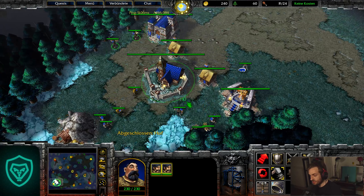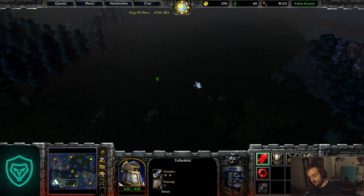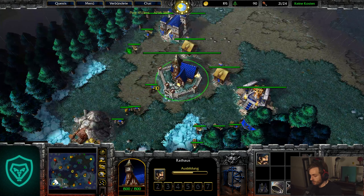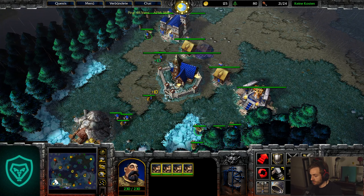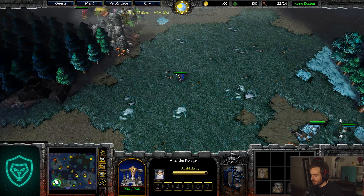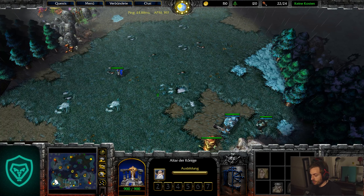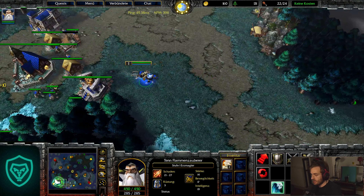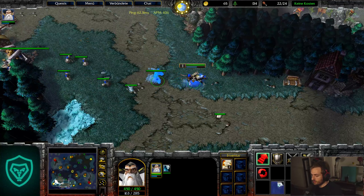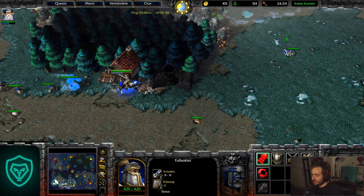We're going for this expansion with 5 militia — I have them in group two, you decide where it feels comfortable for you. The footman is on group one. Make sure you build a third farm so we have space to 30 supply. Now get 5 militia, pull them, and you can immediately spawn a water elemental.